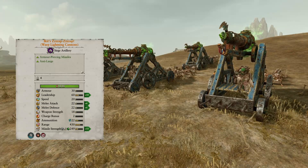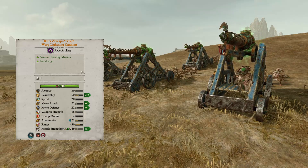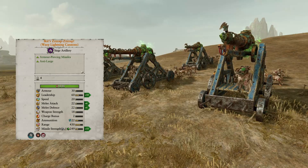Ickitt's Zap Zap are Warp Lightning Cannons with the added effect that their missile fire increases the enemy's ability recharge time by 10 seconds. This is a minor added effect, but still worth taking given the improved stats. These will be used for taking out armored large targets, heroes, and lords.